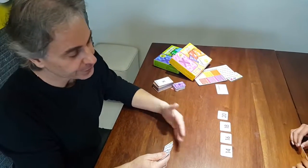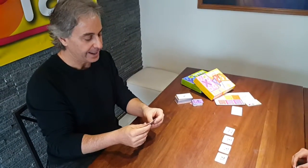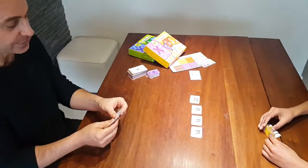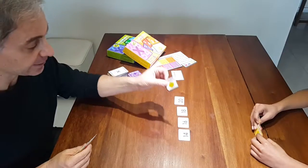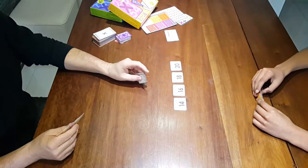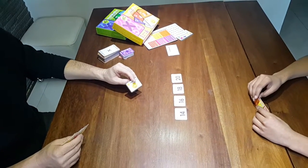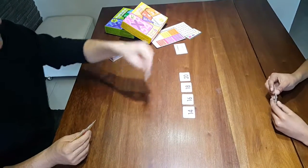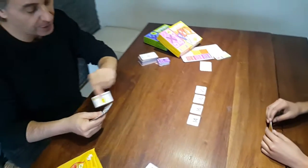At home you can always make up your own rules and make up your own game — this is the base game. It's my turn and I do not have a matching card, but I do have a wild card. I can play it wherever I want in the grid, and I should use it strategically, thinking about what cards I might play in my next turn.